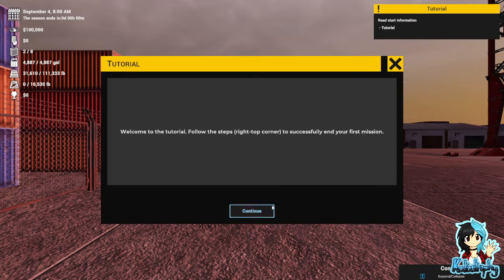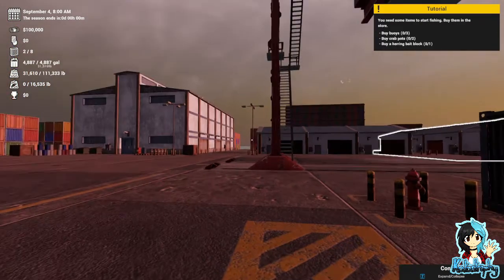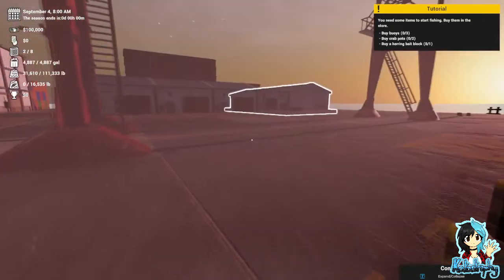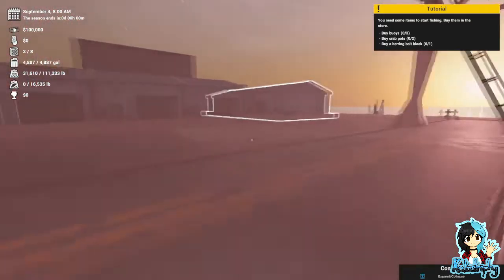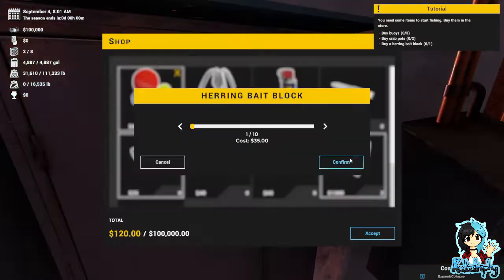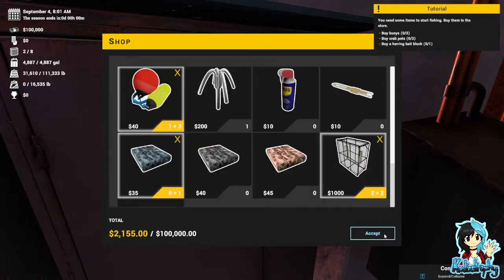Follow the steps in the top right corner to successfully end your first mission. You need some items to start fishing — buy them in the store: buoys, crab pots, and a herring bait block. Can I jump? I cannot jump. Give me one, and two of these.